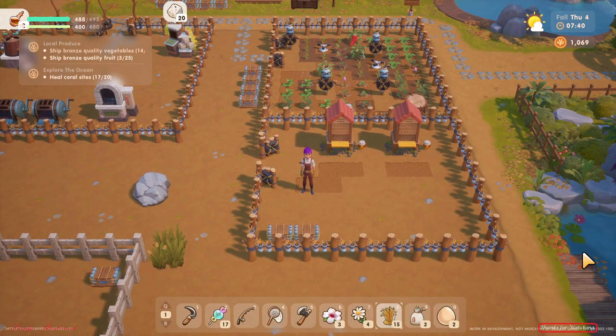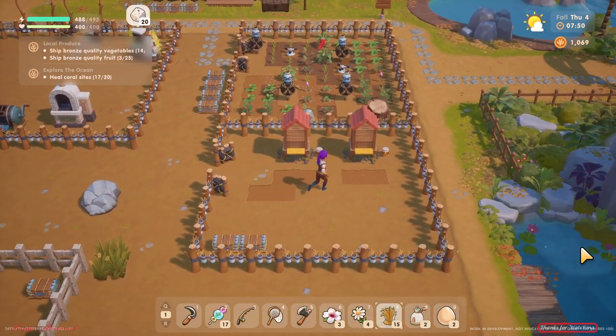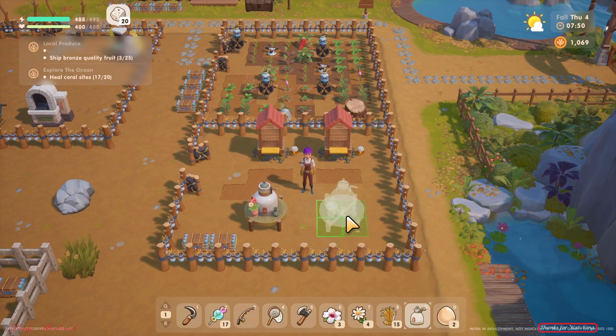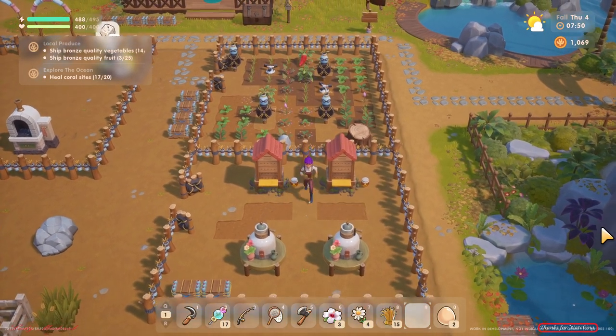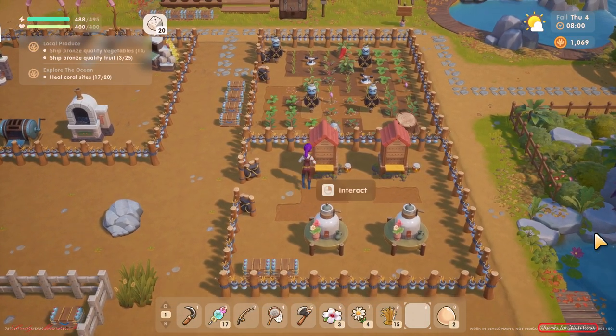Hello everybody, welcome to Coral Island. Today I am going to show you how to use the bee house and the mayonnaise machine. In this game there is a different way to produce honey.